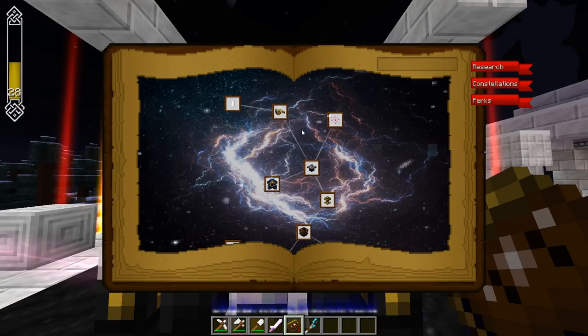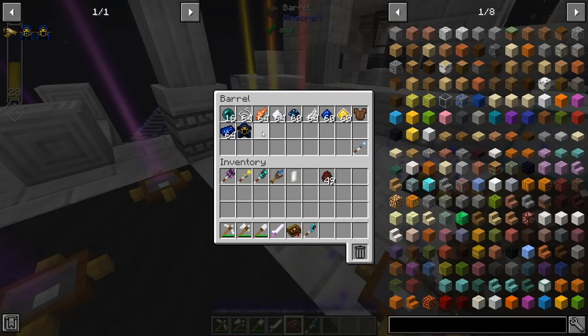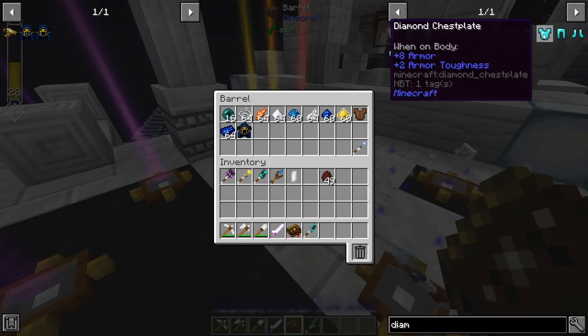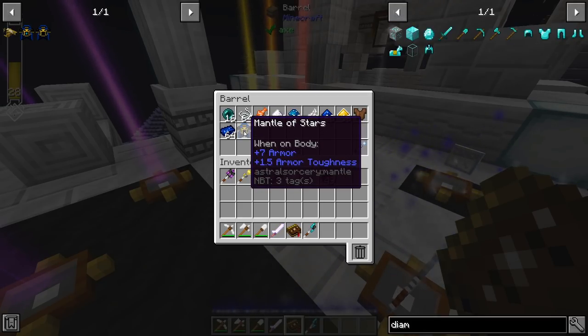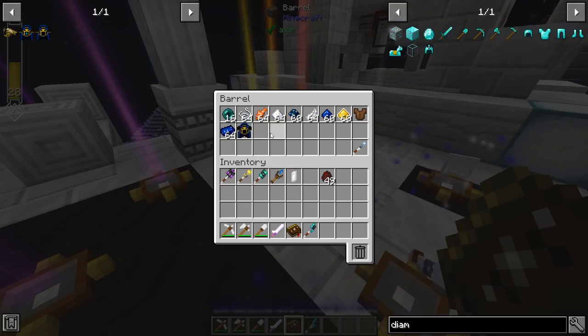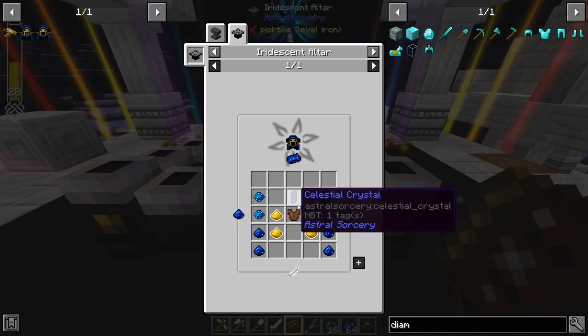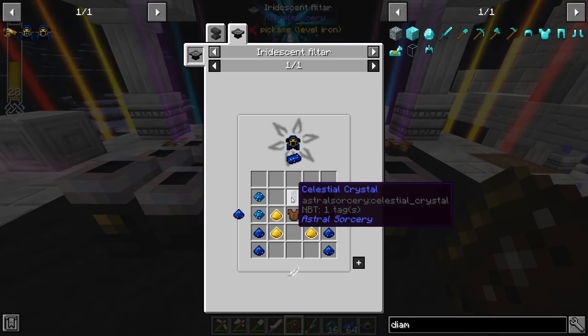So before we get into the observatory, let's actually do a Mantle of the Stars — just a blank one that doesn't require anything specific here. A Mantle of the Stars is really good armor. If you compare it with a diamond chestplate, this is plus 8 armor and 2 toughness, while a diamond chestplate is 7 armor and 1.5 toughness. You might think, why do I want this thing that's so much more difficult to make? Well, they can come with special magical abilities that you would enhance. The crystal it uses does not have to be attuned — it can just be a plain old rock crystal, and the properties of it do not make any difference. So you can just use your cheap ones, like your little size 1 throwaway slivers.